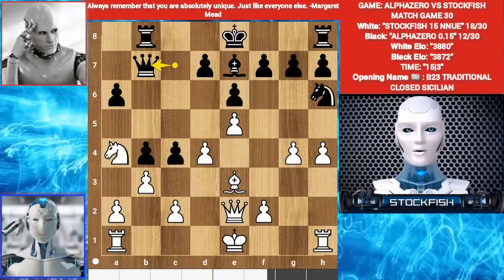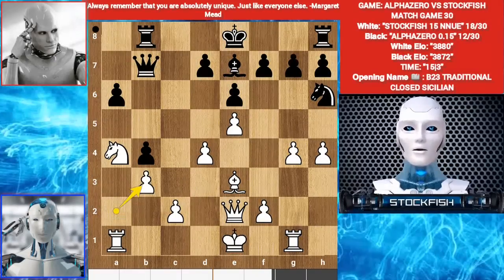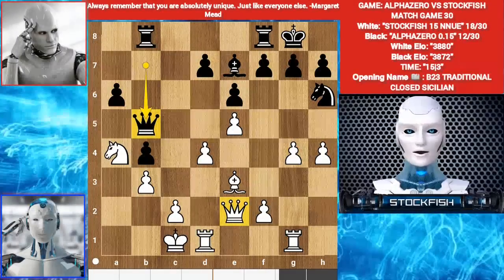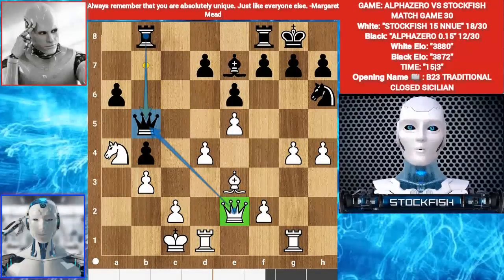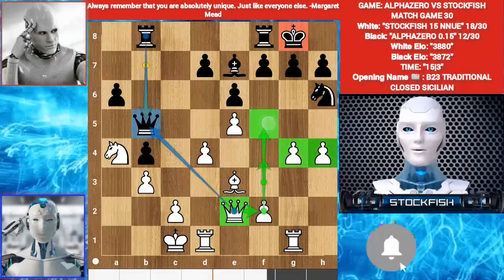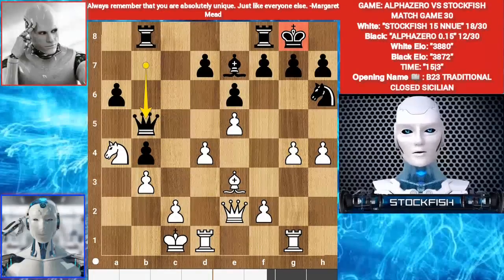Queen takes b7. Rook g1. c takes b3. a takes b3. Castle — long castle. Alpha played queen b5, offering a queen exchange. If you are in danger, you should offer a queen exchange. Your queen is a powerful piece to attack the king; your pawns need your queen to create trouble for the black king. So in this position I played rook b3.